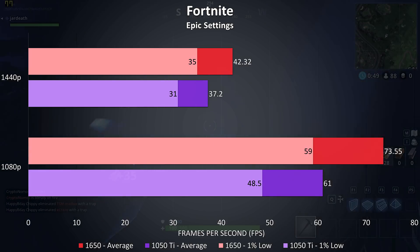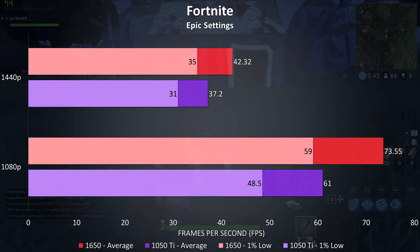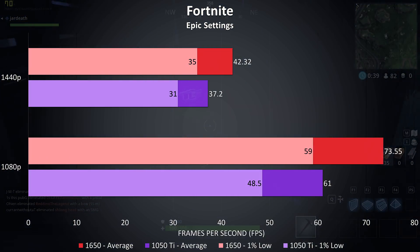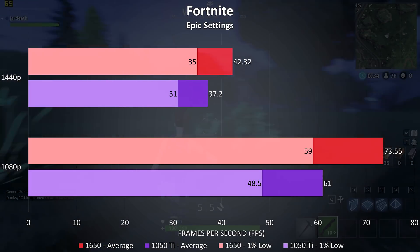Fortnite was tested using the replay feature with the exact same replay on both graphics cards. The 1050 Ti was still able to reach 60 FPS averages at 1080p even with epic settings in use, however the 1650 was 20.5% ahead, lowering to a 13.7% lead at 1440p.